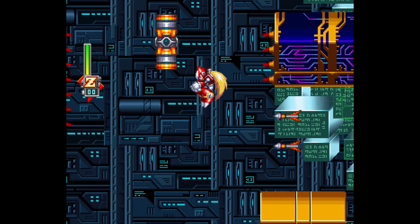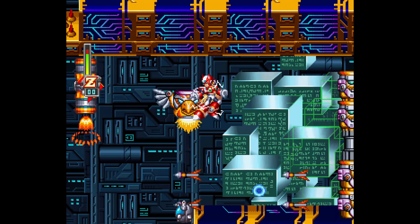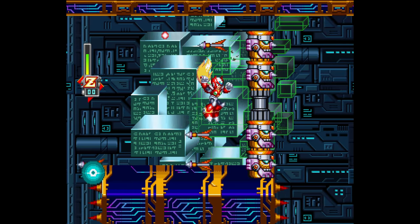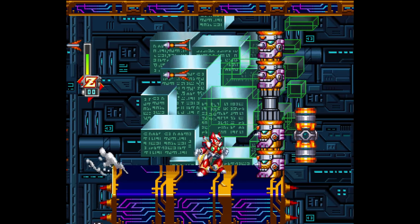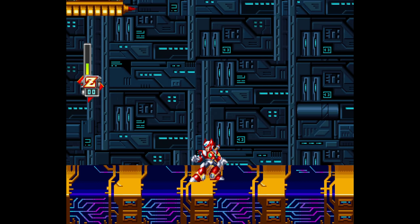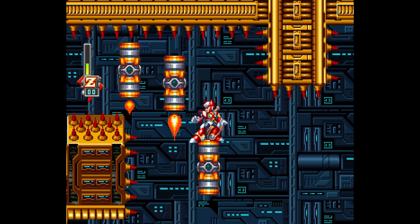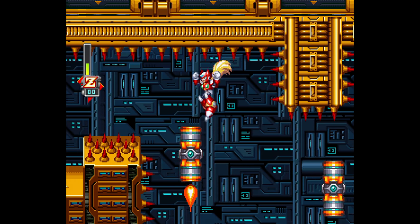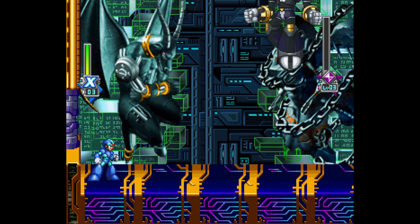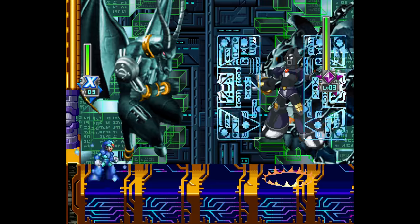The entire section is miles easier with Zero since his double jump allows him to cling onto rockets up above, skipping over like half the enemies, and his saber skills can be put to great use on the totem poles. Plus, his air dash makes the spike bit less nerve-wracking. Behind Central Museum, I found this to be the toughest piece of level design to overcome, but on the bright side, with the knowledge and the sauce, HiMax is duck soup by comparison.